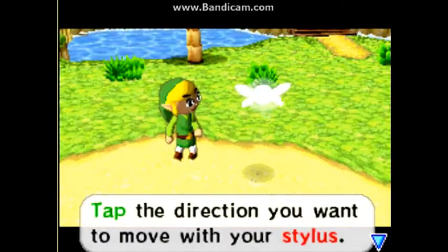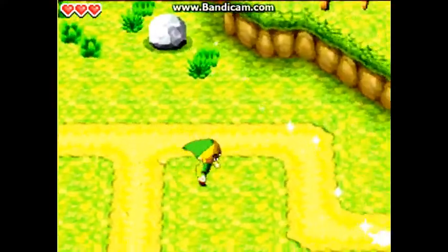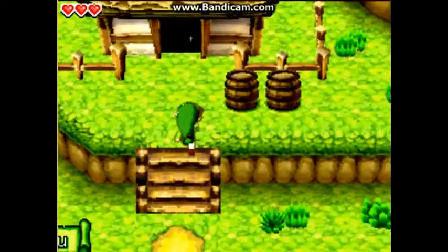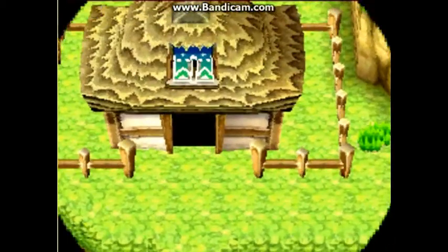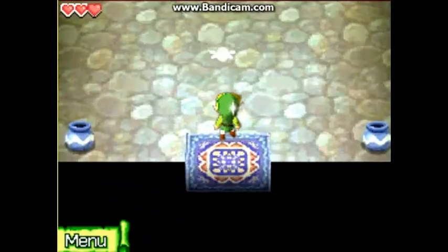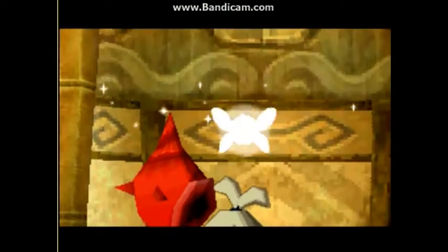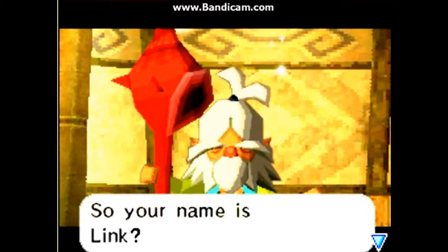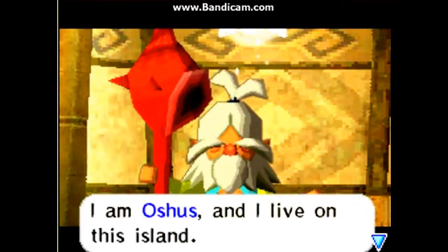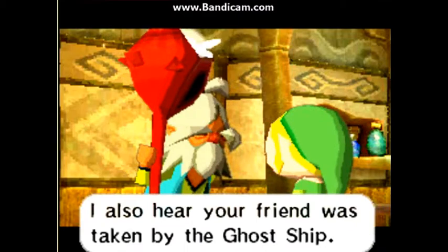Tap in the direction you want to move with your stylus — in this case just my mouse. We gotta go meet up with some grandpa. Whoa, I got my first rupee! Let's talk to the old man. 'Oh hello, traveller — so your name is Link. I'm Oshus and I live on this island. Celia told me about what happened to you. I also hear your friend was taken by the ghost ship.'